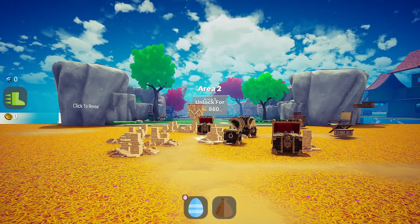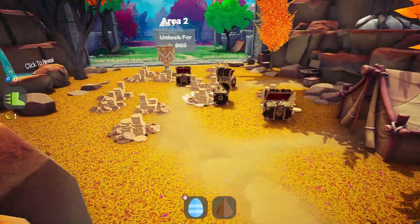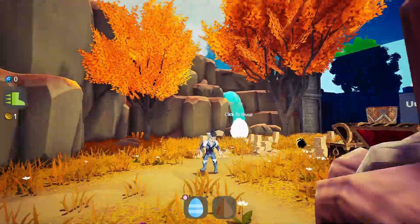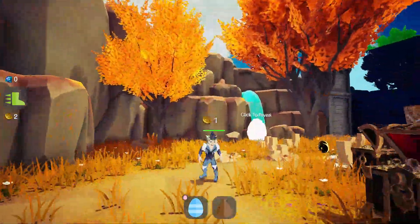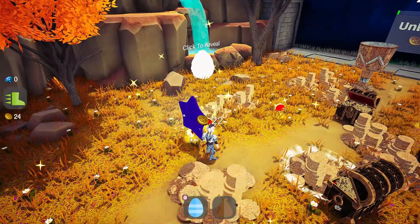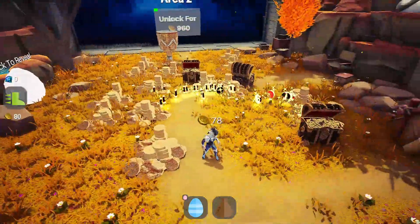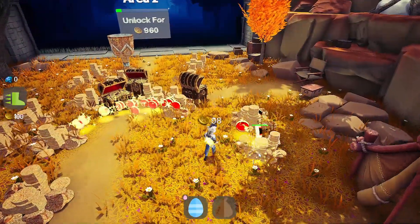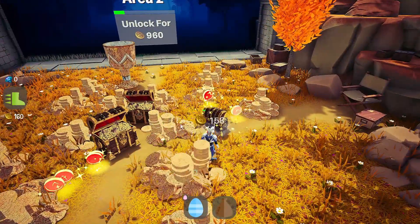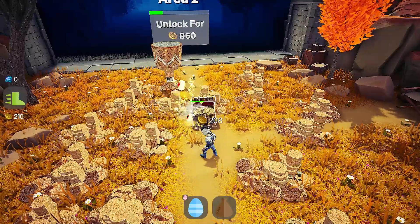Okay, here we go. Kind of first person but kind of not — I feel like there should be a character loading in here somewhere. Okay, so I'm this odd-looking character. I don't have to click, I just gotta hold my mouse over it and things are clicking automatically. I'm just going to do this a little bit; apparently I need 960 coins. That bar is going up.